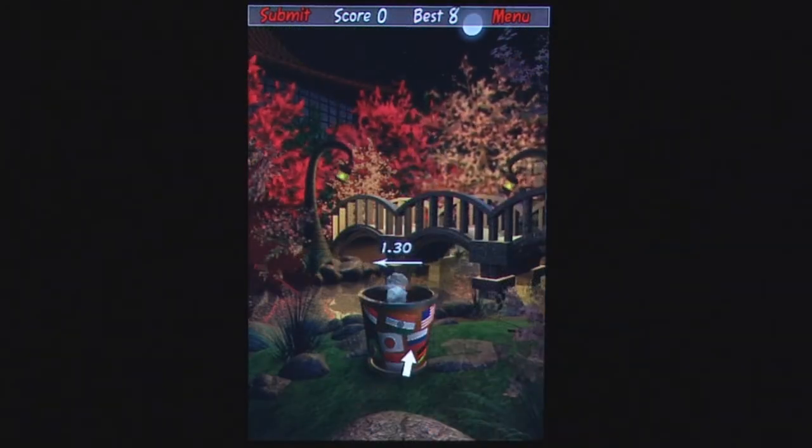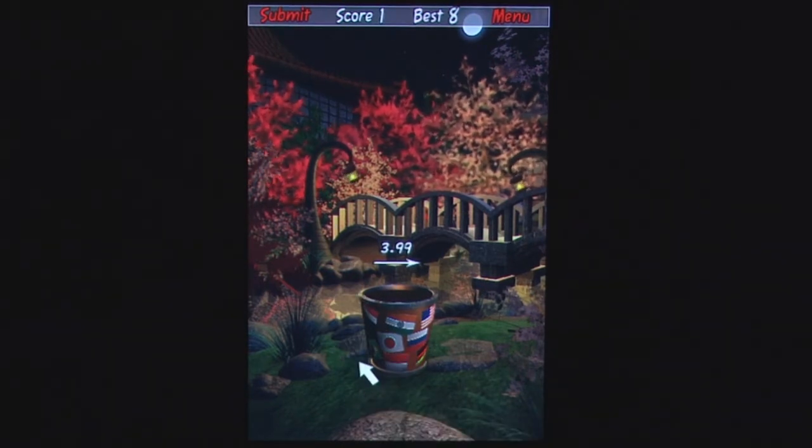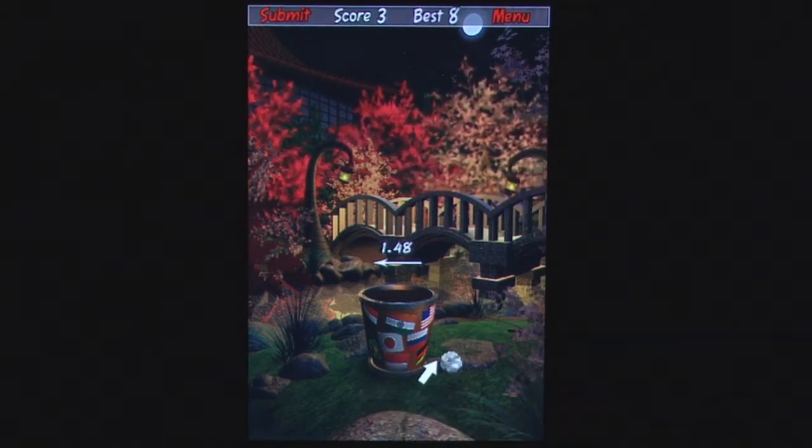Control is the same as it's always been. To flick the paper ball into the trash, just move your finger along the screen. After each shot, the wind and direction changes, so you have to adjust your shot trajectory to compensate.